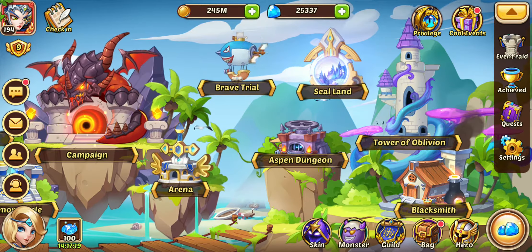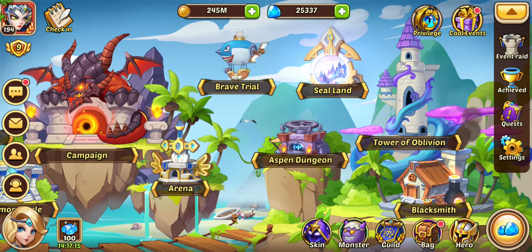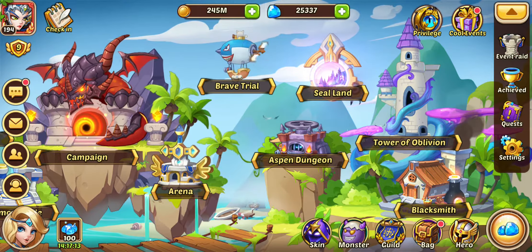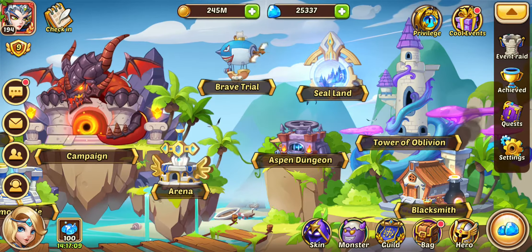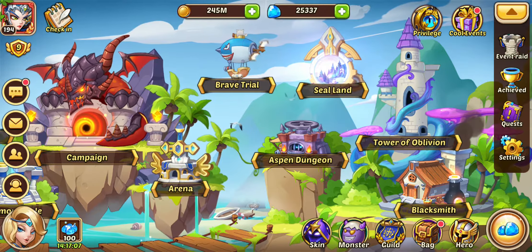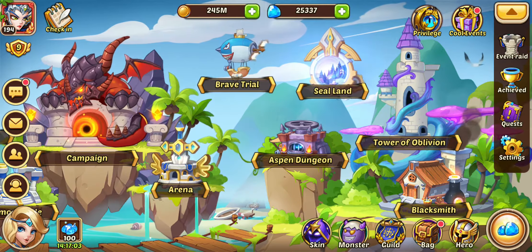Some of you might find what I do handy and others may say you're an idiot, you don't know what you're doing. But be that as it may, I thought I'd just put it out there and see what you guys think. So with my fusion strategy, I generally have what I call a macro and a micro strategy.